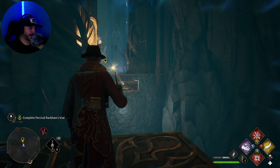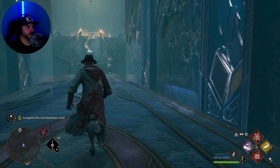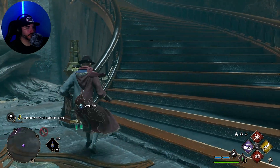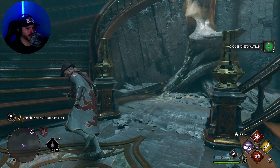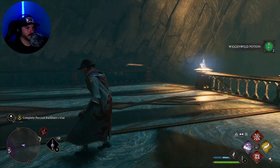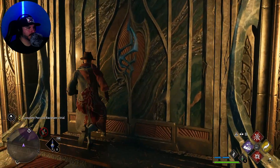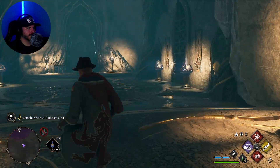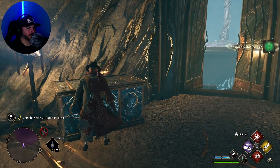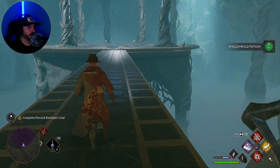There we go, now we're cooking with Crisco. Very nice. Oh, what do we got there? We can use well potions. Sweet, back up to six. I feel like we're missing something. We did miss that chest back there, but I'm not worried about it. And we got five more Wigginwell potions. Let's go.